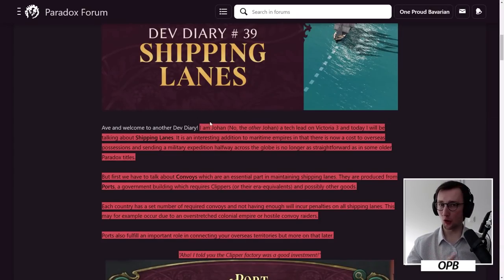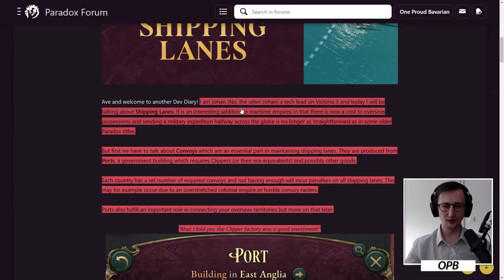Now let's take a look at the dev diary. Kaiser Johan, attack lead on Victoria 3, introduces shipping lanes as an interesting addition to maritime empires — there is now a cost to overseas possessions, and sending a military expedition halfway across the globe is no longer as straightforward as in some older Paradox titles.